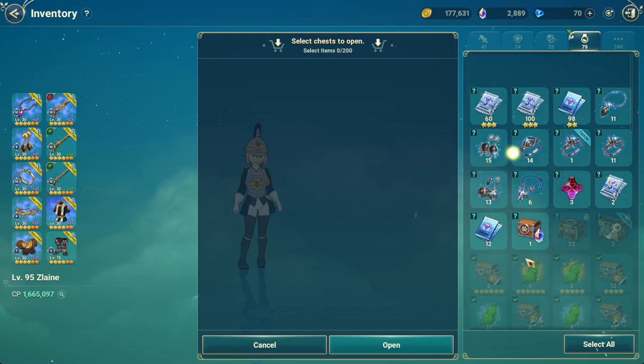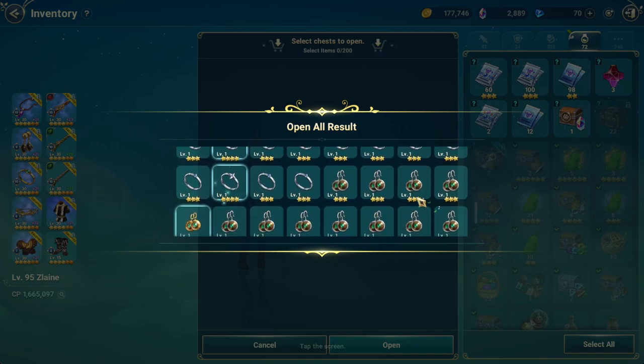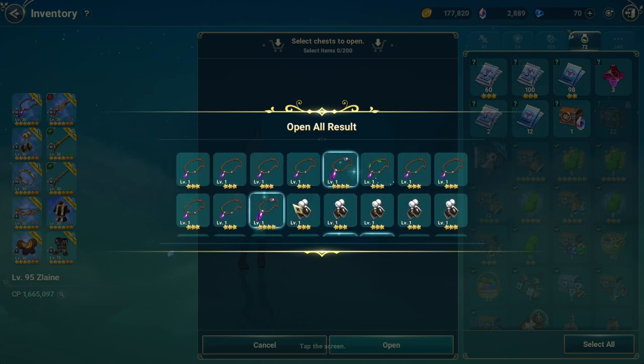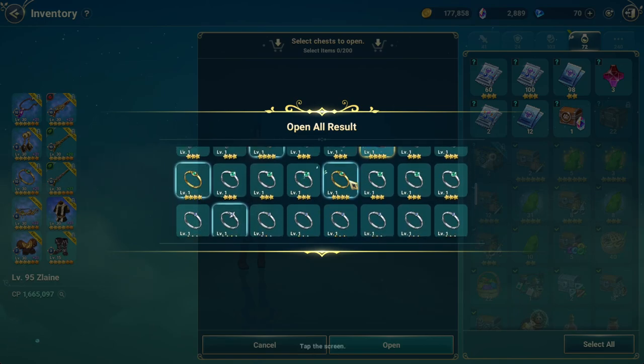Let's open the accessories — I'm hoping for at least one super rare among them. There are 71 accessory chests here. I can awaken one from this batch. Out of 71 I got one super rare and eleven four-star accessories. So that's one super rare out of 71, and I had roughly a 0.015% chance of getting the super rare. At least I have something to awaken.